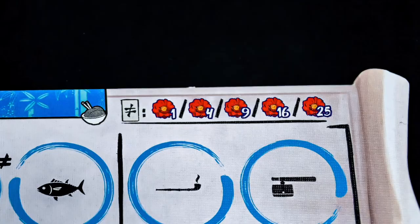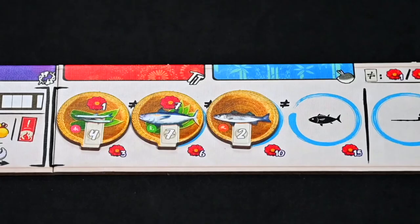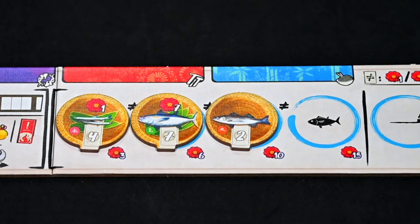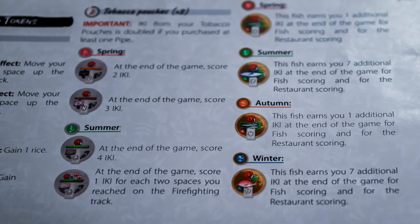There is a reminder on each player board. Also, if you have a puppeteer, their type is wild and you may choose which type you would like them to be when scoring. Next, move on to fish. Depending on the number of fish you have, you will score the rightmost bonus on the fish track plus any additional Iki the fish may provide. For example, if three fish were purchased, the bonus is 10 points, and if two fish have end game bonuses of 1 and 7 points, the overall total is 18 points.